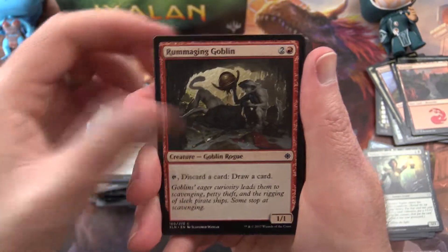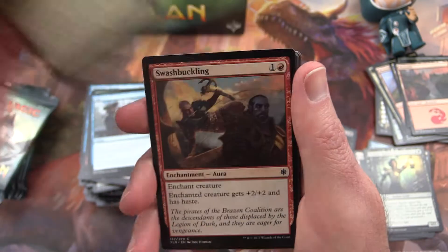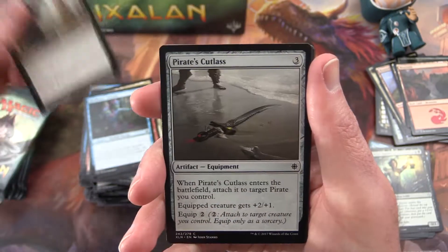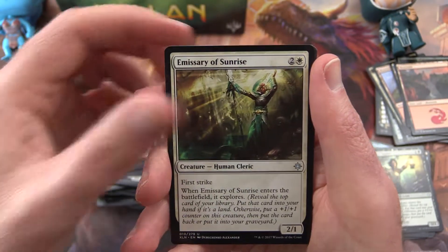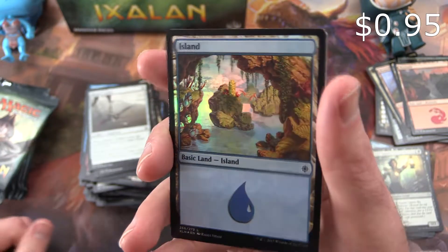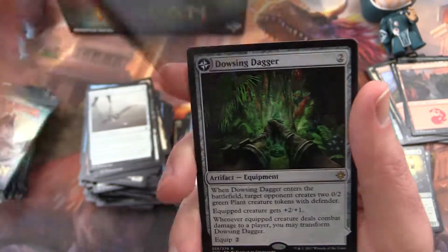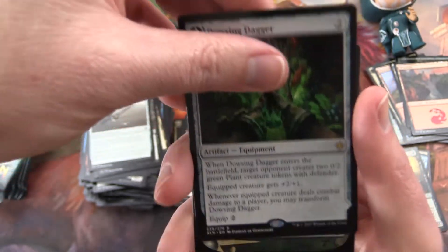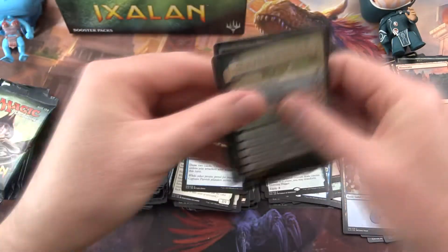Next: Deadeye Tormentor, Rummaging Goblin, Ixali's Keeper, Opt, Unknown Shores, Swashbuckling, Headwater Sentries, Vanquish the Weak, Pirate's Cutlass. Uncommon is a Duskborn Skymarcher, Emissary of Sunrise, Chart a Course. And we get a Foil Island — really like that foiling. And a Dowsing Dagger is the rare, one of those flip cards that turns into Lost Vale. I think we got one of these from the last box.